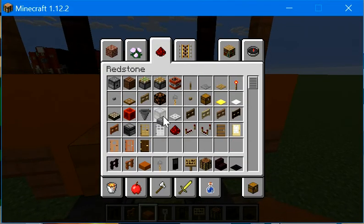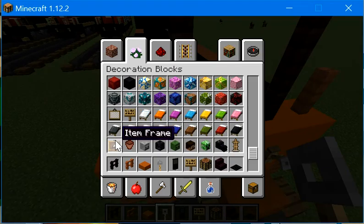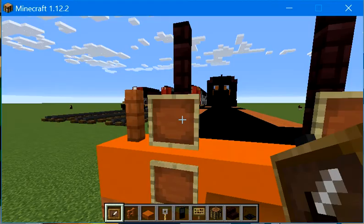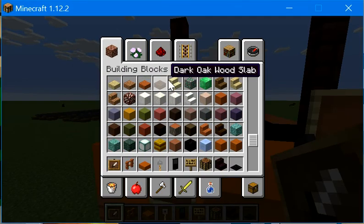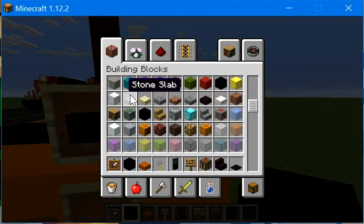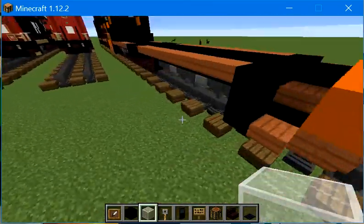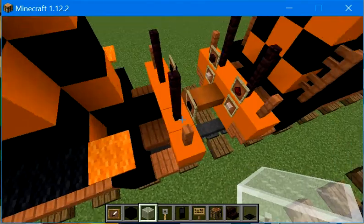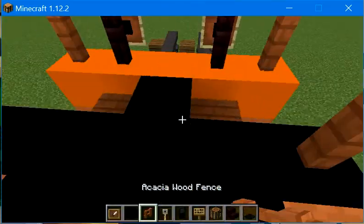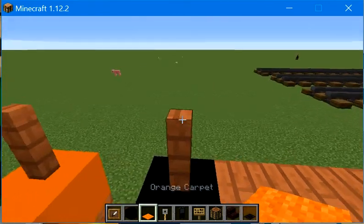Let's get some item frames. We're not using tripwire hooks in this build. We're going to have item frames here like this. Get some black concrete and place some on the backs of the item frames. On the ones on the bottom, place white stained glass block on the sides. Then get some acacia wood fence and place some here, and orange carpet here and here.